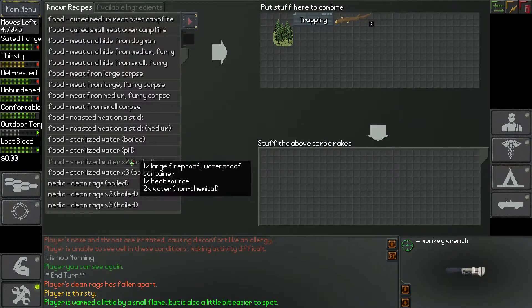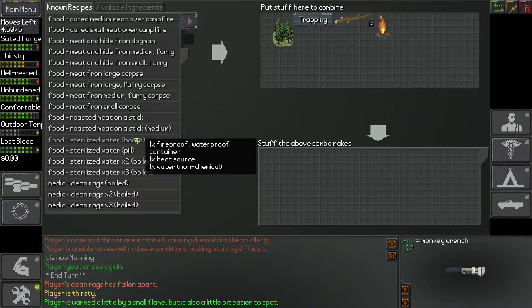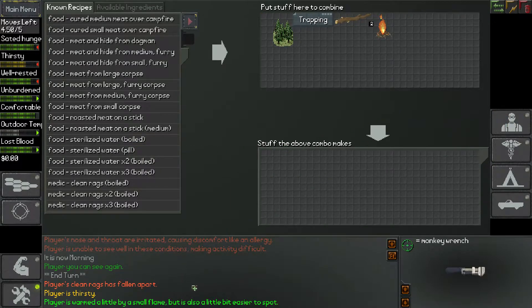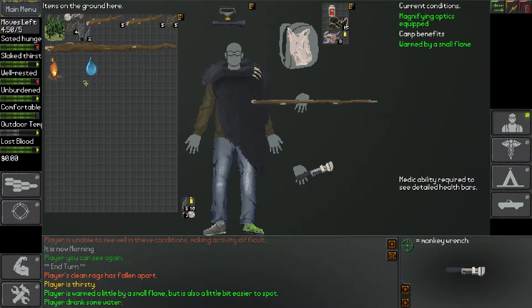I want to boil up some water. We can only do two at a time unfortunately. I guess our bottle's just broken again — yes it has. We have some sterilized water though so we're going to use that.